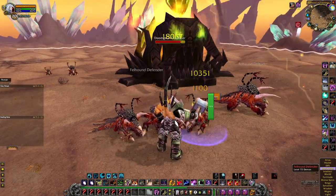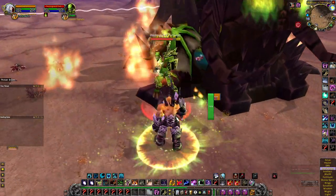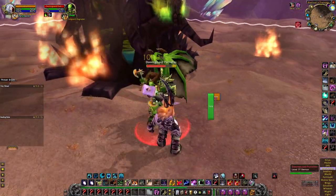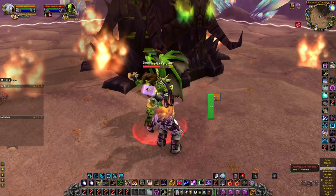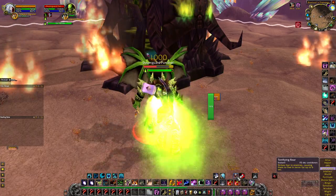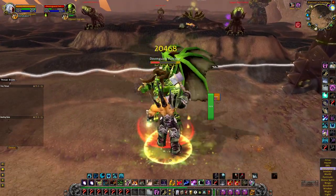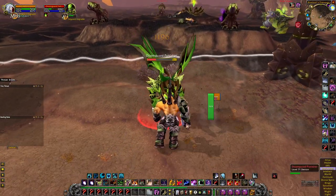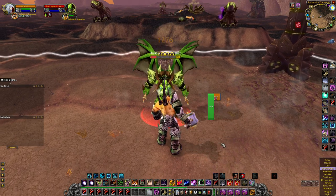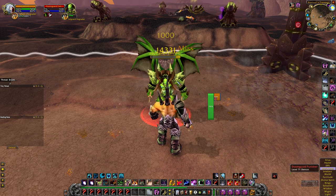Alright, the boss is going to come out — charge him right away. This guy is really easy, just keep slapping him with Mortal Strike while waiting for him to do Fell Flames. When you see that happen, use your Fear and then Charge him right after. So when he does Fell Flames: Fear, then Charge. Easy.